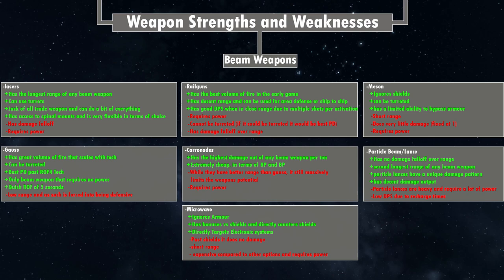Microwaves are some of the more interesting weapons. Microwaves ignore armor — they go straight through it. They have bonuses versus shields and directly counter shields, but they only target electronic systems. Past the shield, they do literally zero hull damage. They have very short range, are quite expensive compared to other options, and require power. Essentially, these are weapons that disable enemy ship electronics — blinding an enemy by taking away sensors, thermal systems, fire controls, and so on. Maybe in a boarding scenario, being able to disable electronic systems could be quite useful.